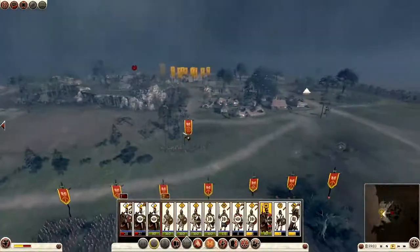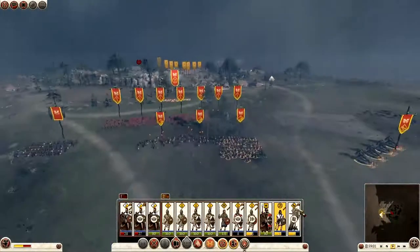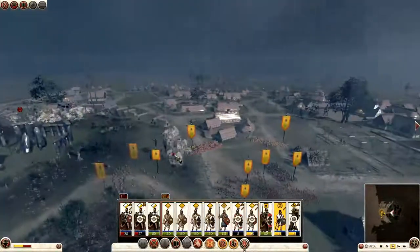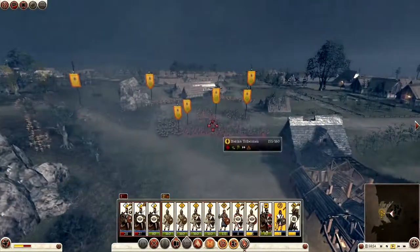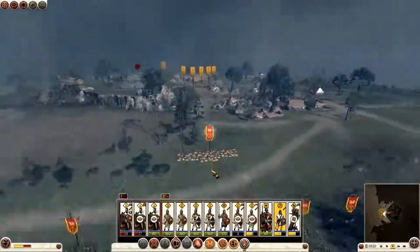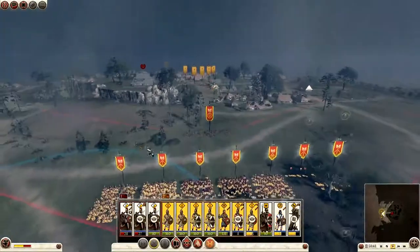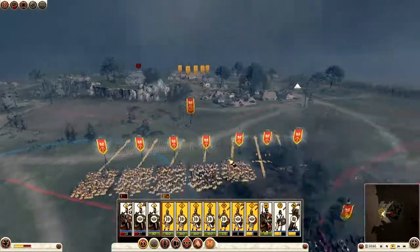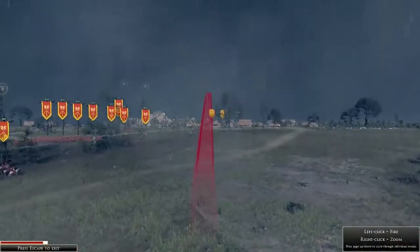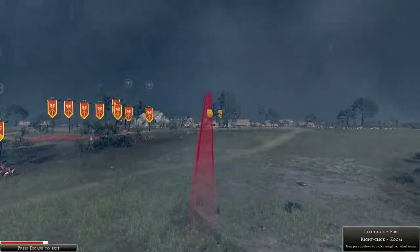Ooh, there they are — excellent! I'm happy to hold here. What do they have? Lots of men — some tribesmen. Let the tribesmen come out. Iberian swords can push up. I want to take control of my ballista and try to get one or two shots, although I'm not very good at shooting on this game.